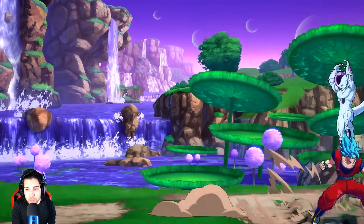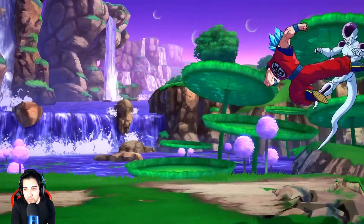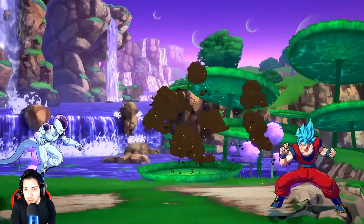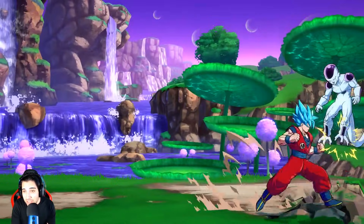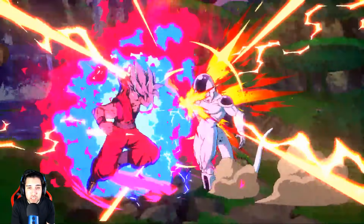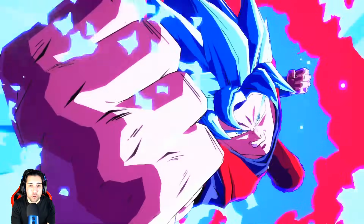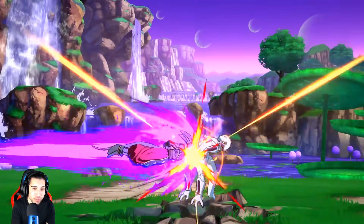Tendríamos estas habilidades especiales, está guapísimo este personaje. Como habilidades tipo Kamehameha y demás, está muy guapo. El finisher de este personaje, el Kaioken, se puede seguir el combo después. Le metemos una paliza a Freezer, lo destrozamos. Esto sería Goku básicamente.